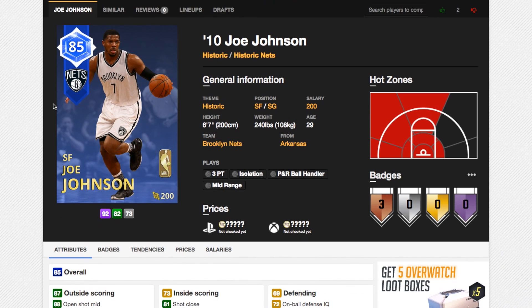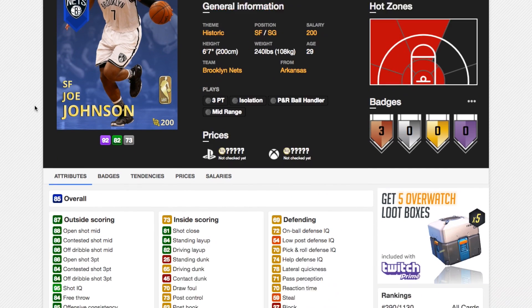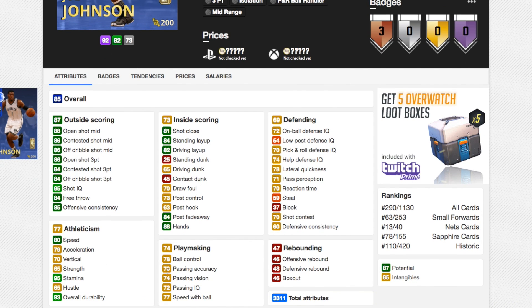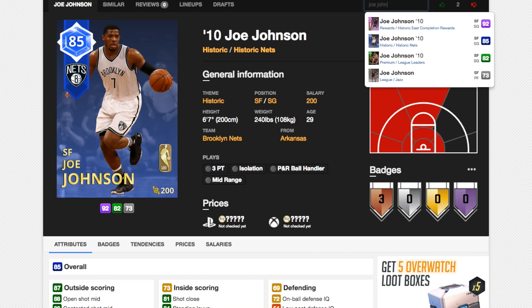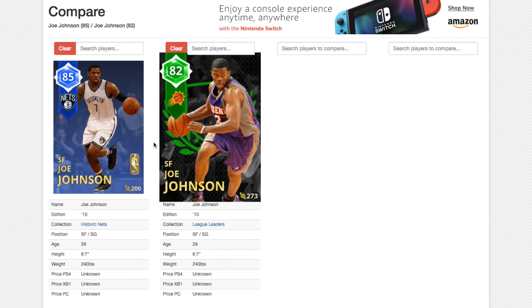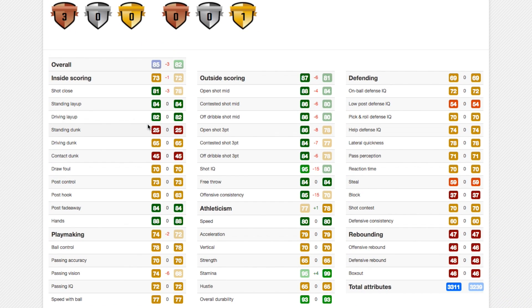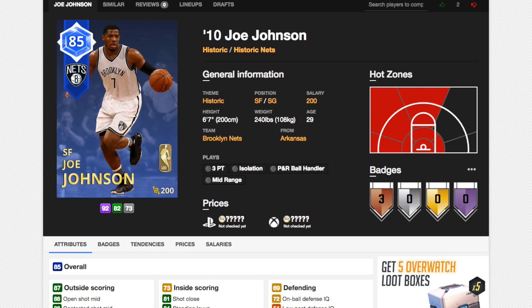Next we've got Brooklyn Nets Joe Johnson. Like, he was an all-star — why is this card a sapphire? You see role players having ruby cards, and he was literally an all-star. Open shot mid 88, open shot 3 86, good speed, acceleration, vertical — decent. 65 driving dunk. Not going to be a defender because he's Joe Johnson. 78 ball control is decent. Comparing him to the other Joe Johnson card, which is really cheap — he's basically almost identical, just a little bit better at shooting. So if this card is anything more than 10k there's no point buying it, because Joe Johnson's release is really awkward. Decent, but not incredible.